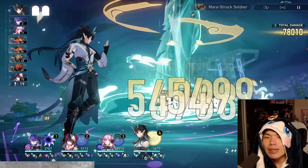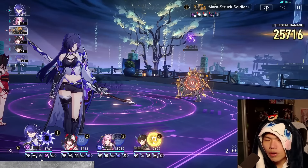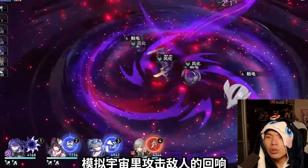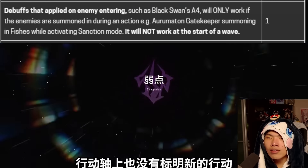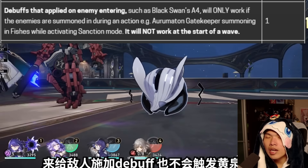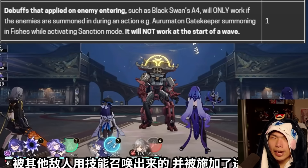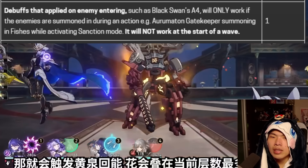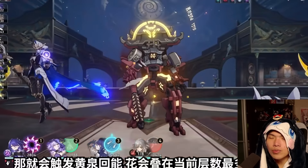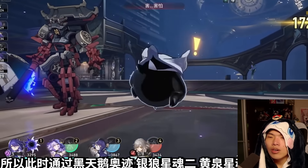Debuffs from an enemy's death, such as Robot Fish or Robot Dog explosions, also count as one Slash Dream stack. Debuffs from Memory of Chaos Turbulence and Simulated Universe Resonance (such as the Nihility Path) also count. Debuffs applied on enemy entering, such as Black Swan's Arcana when a new enemy enters, only work if the enemies are summoned during an action — for example, Orlumatron Gatekeeper summoning Fissures while activating Sension Mode. Otherwise, at the start of each wave, Acheron will not gain any additional Slash Dreams.